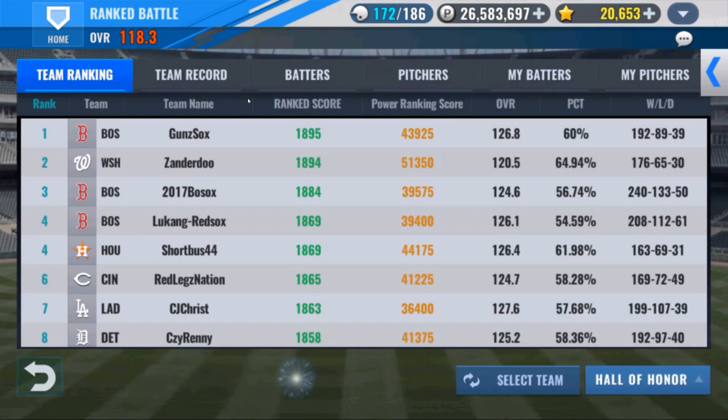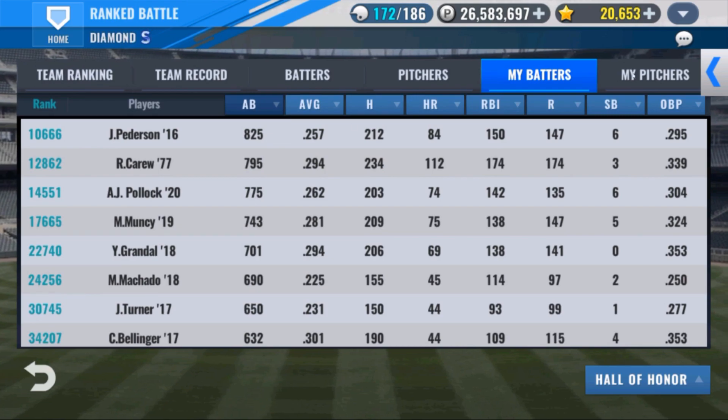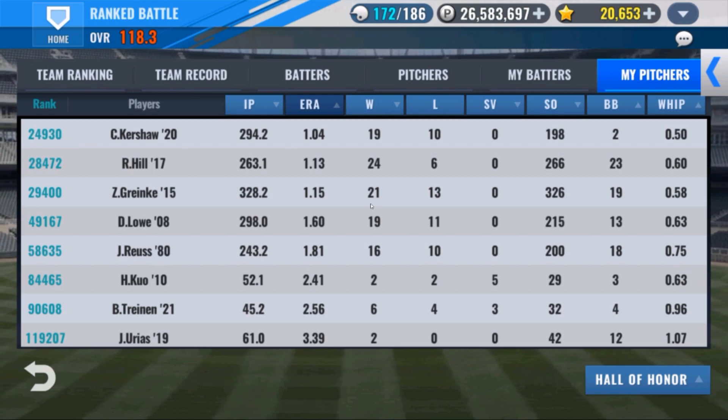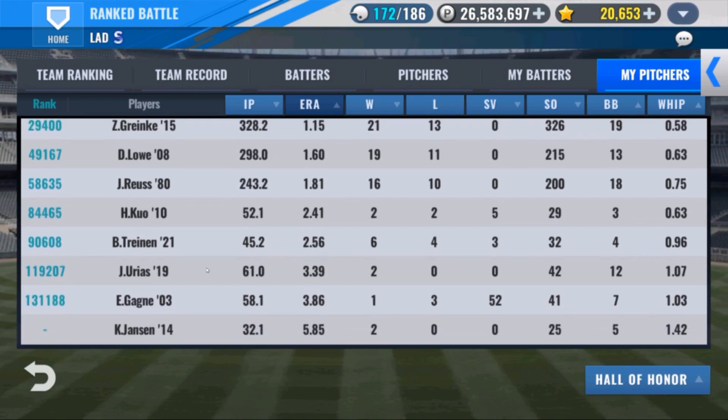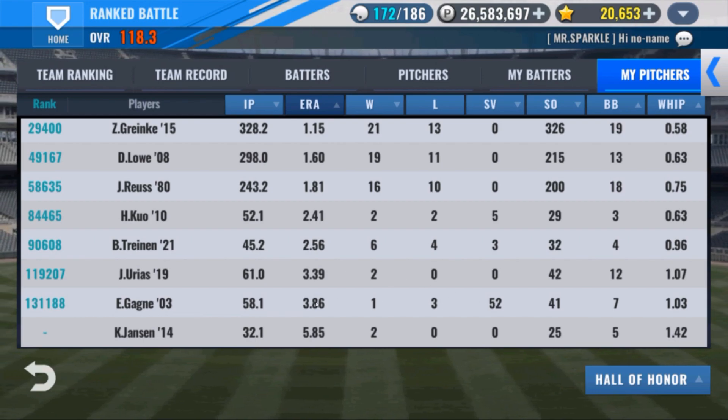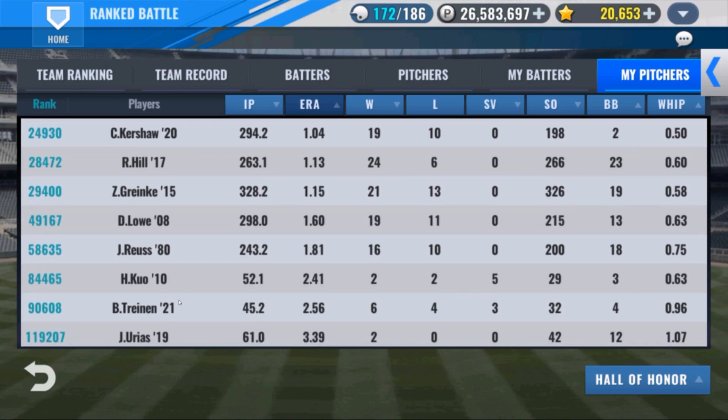One of the things when you're trying to climb power rankings — look at your stats. Let's start by pitchers: who are his worst? Clayton Kershaw is doing great, no sub-one ERA starting pitchers — that's probably really the thing holding him back. Royce we've already talked about, retraining for dom. Jansen's not doing great — we're going to fix that. Gagne's not doing great with a 3.86 ERA. Urias is okay. Lowe's doing solid but could be replaced.